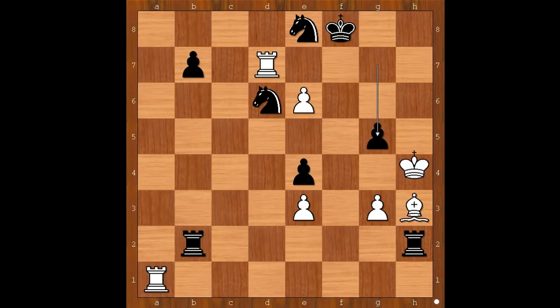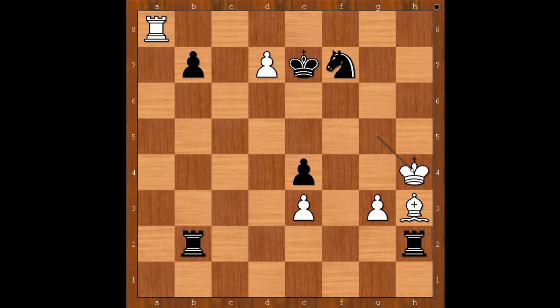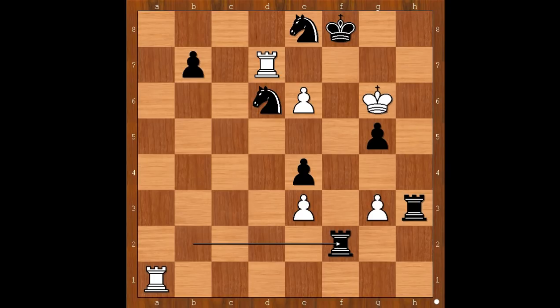G5 check, king to h5 — what else? If king goes to g4, one line goes like this: knight to f6 check, king takes on g5, knight takes on d7, rook to a8 check, king to e7, e takes on d7, knight to f7 check, king to h4, knight to d8, king to g4, king takes on d7. Back to our game — king to h5 was played. Rook takes bishop, king to g6, rook to f2, e7 check, king to g8.